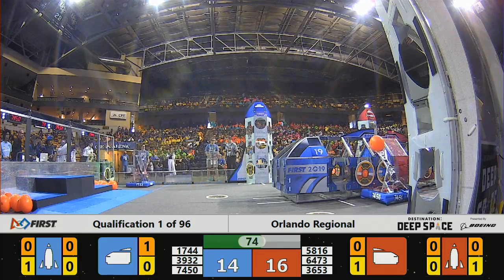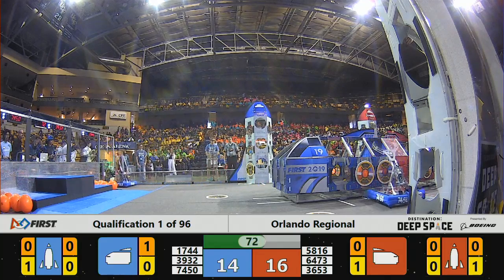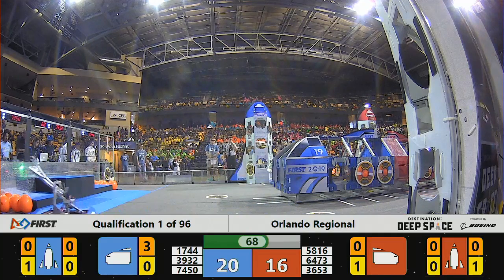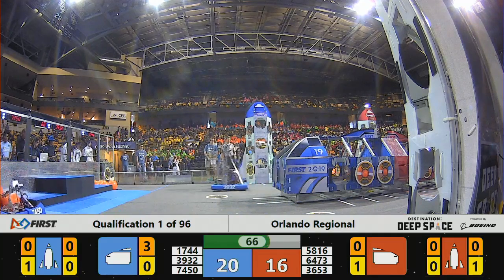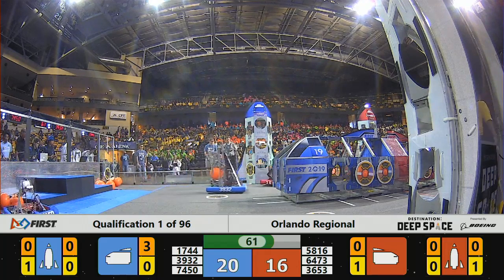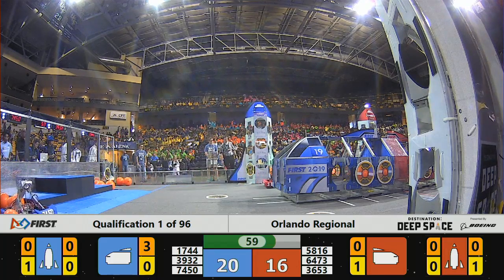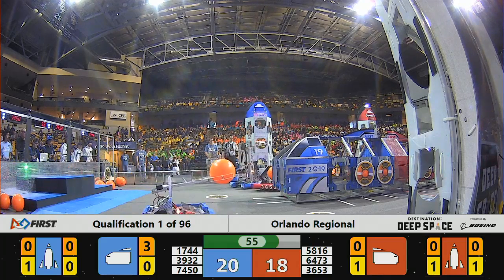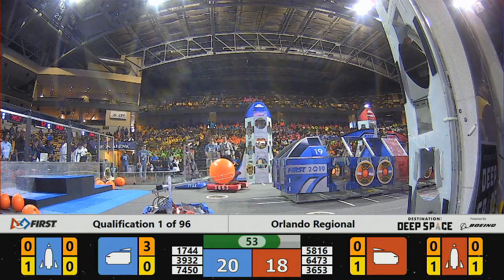Here comes Blue Alliance once again. The Aimbots taking that big old claw and a piece of cargo down into the cargo ship. Blue Alliance now with the lead as we approach one minute left in this match. Red Alliance trying to get something going — had a great Sandstorm period — and there they go, now scoring a hatch panel on that Red Alliance rocket.